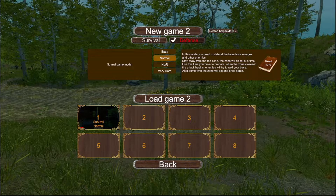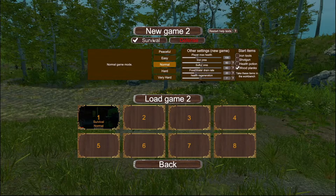This is interesting — Defense mode. So basically you defend your base from the savages. Stay away from the red zone; the red zone will close in over time. Use this time to prepare. When the zone closes, the attacks begin and they'll try to raid your base. After some time the zone will expand once again. Oh wow, that's kind of neat.